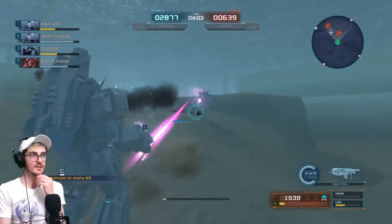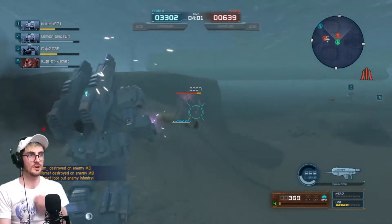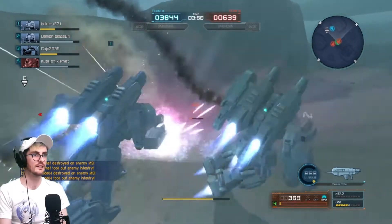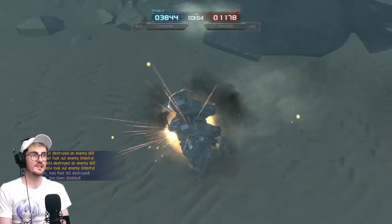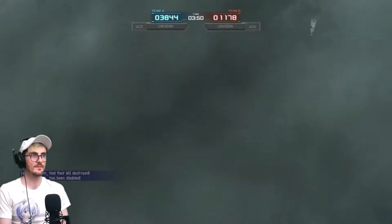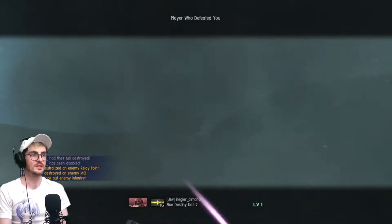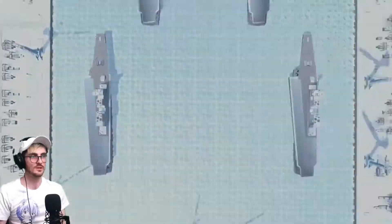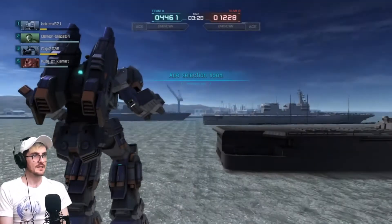Managed to take out the pilot down there and his suit as he was trying to capture the point. Let's see if I can do some damage on this — I think that's a Blue Destiny unit again. And I was taken out. Blue Destiny unit too — you can tell because it's got the two beam sabers. It's also got EXAM mode.